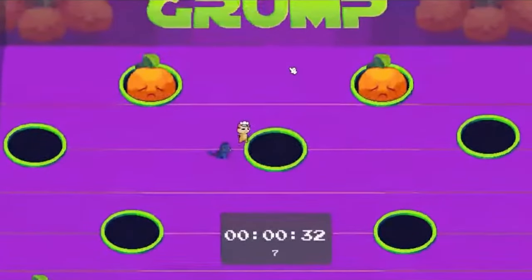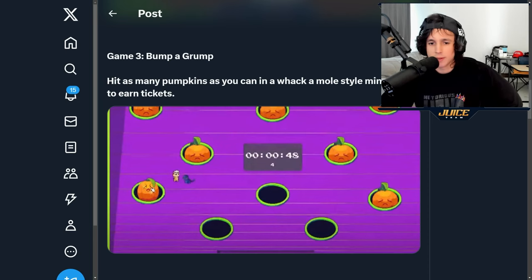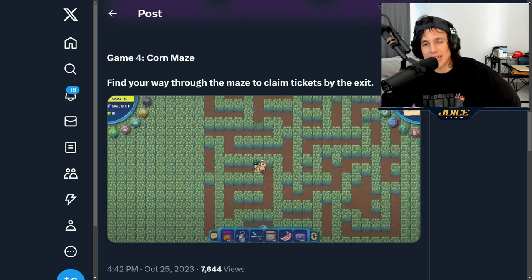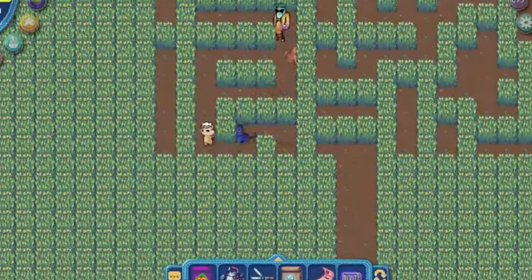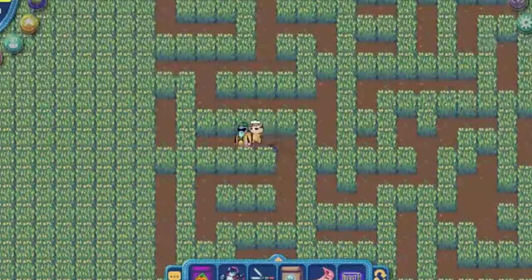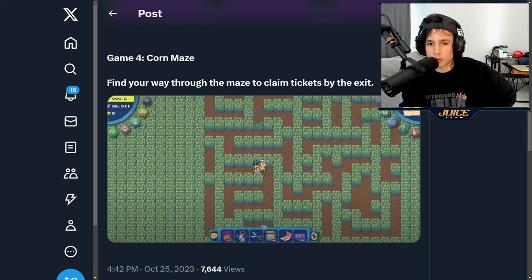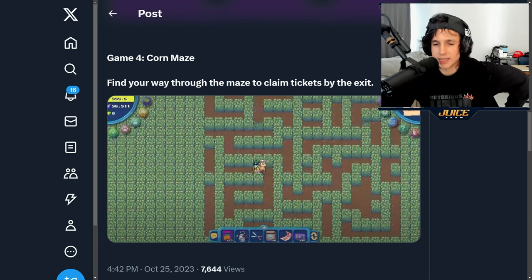The third mini game is Bump-a-Grump — you have a timer and you hit as many pumpkins as you can, and the number you hit gives you the amount of tickets you can claim. The fourth mini game is Corn Maze — it's basically a maze and at the exit you can claim some tickets. You can do it about three times a day. Some of the trees go up and down, but it's pretty simple and straightforward.